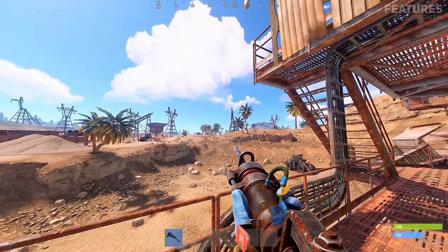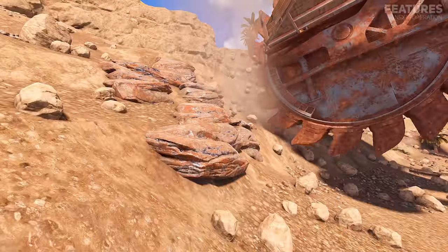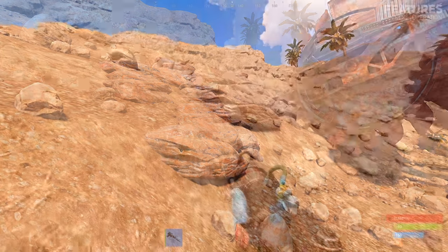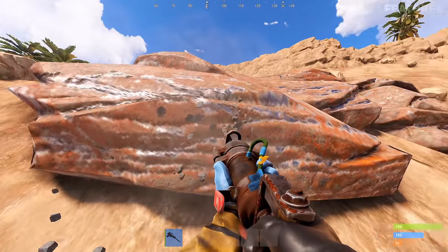Don't bother wasting your time with farming equipment since the monument does not contain any real nodes to mine. Fake ore nodes can be found on the hill being excavated but cannot be mined or do not yield any resources, as they are just there for show.